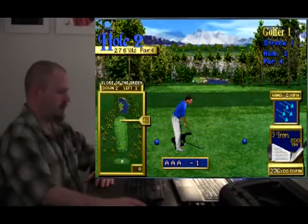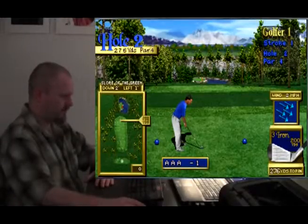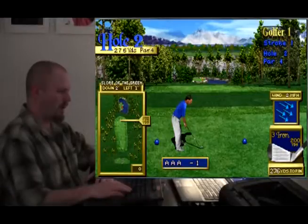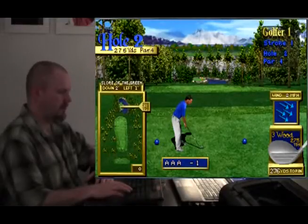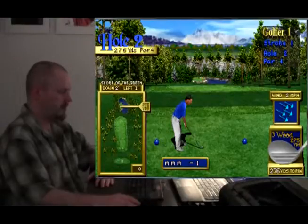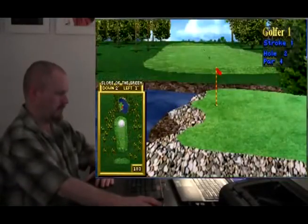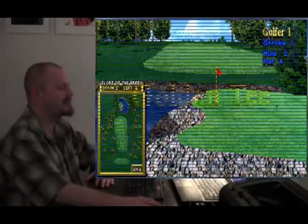200 yards. The flag — the hole — is on this little island surrounded by water. So to go all the way out there would be kind of risky, but I'm tempted to do it anyway. 275 yards. Very slight wind. Let's do it. I am kicking butt.